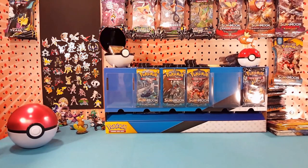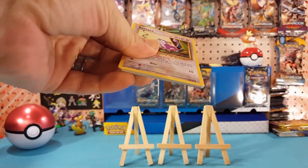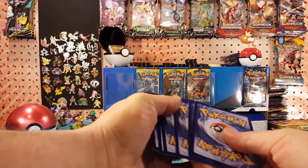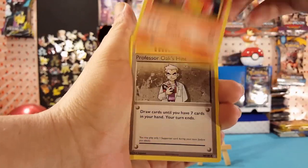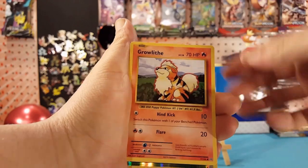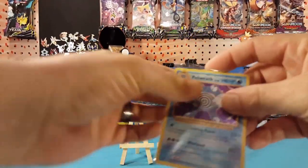Alright, let's get the stands set up — there we go — and let's jump right into this with Evolutions. There's a code card for you guys, let me know in the comments below what you pull with it. Starting off with Kakuna, Charmander, Charmeleon, Professor Oak's Hint, Rattata, Psychic Energy, Pikachu, and Graveler. Our Reverse is a Caterpie and our Rare is a Holo Poliwrath. Very nice for the first pack.